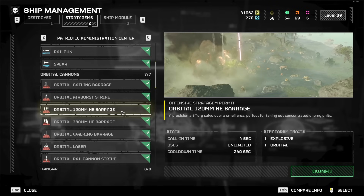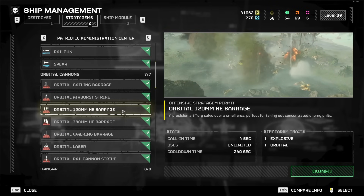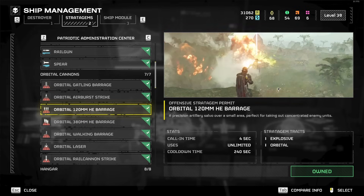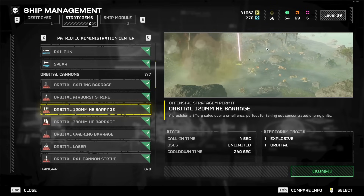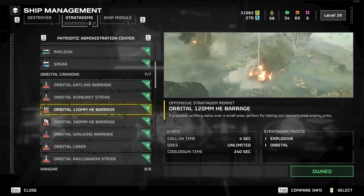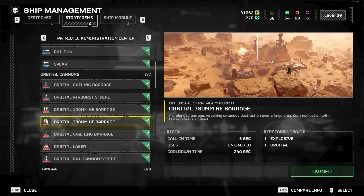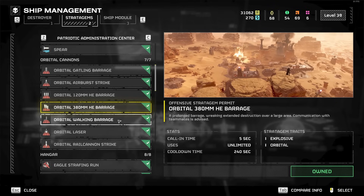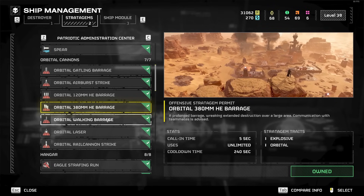The Orbital 120mm HE Barrage — I think this one is terrible, mainly because of the inconsistency and randomness. You can even see in the video how erratic it is where it hits, and considering enemies are chasing you, it's just too inconsistent. The same applies to the 380mm HE Barrage — it's the exact same problem, just so inconsistent. Even if it's great one time, if it's terrible another time and you just die from that, then it's awful. Not a big fan of either.